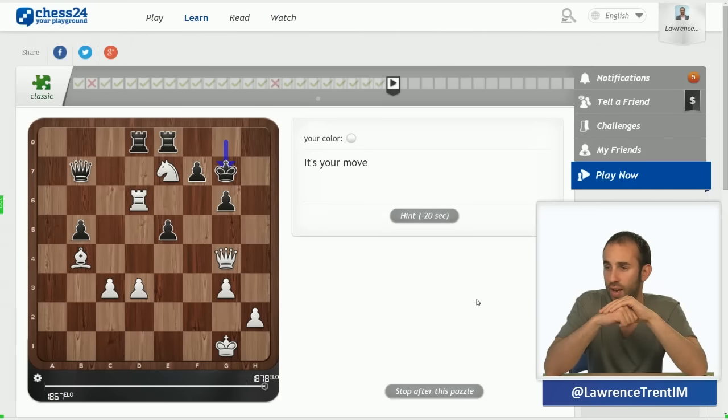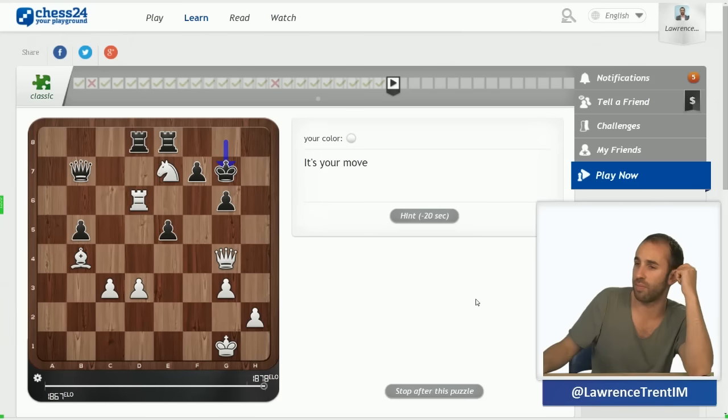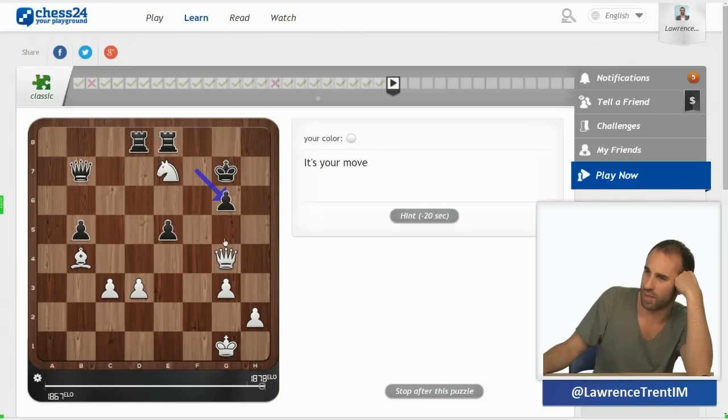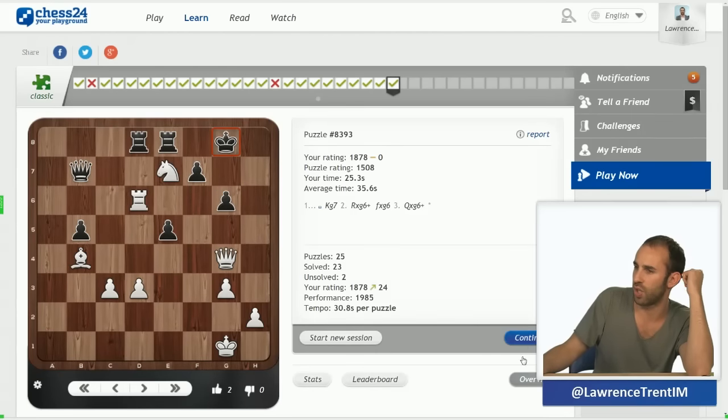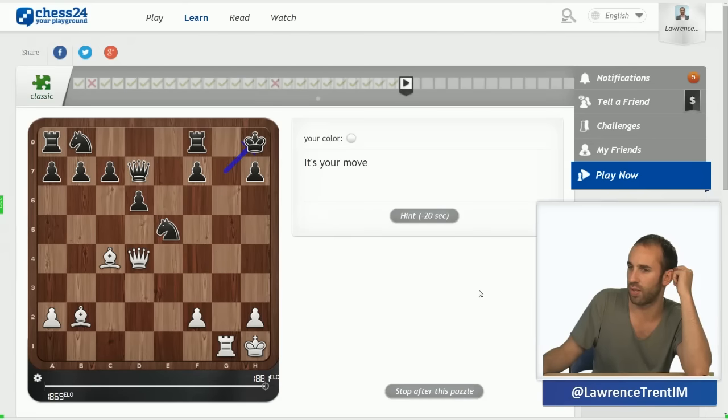Here — something's happening on g6. I don't know whether knight f5 is the correct move, or rook takes g6; to be honest it probably all wins. But rook to g6, I think, is a simple two-mover — queen g8 mate is coming at the end. Relatively simple: just looking to destroy the defenders.